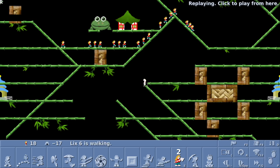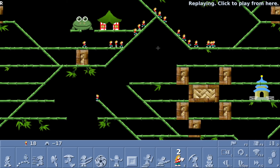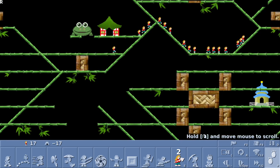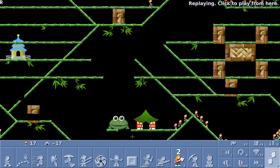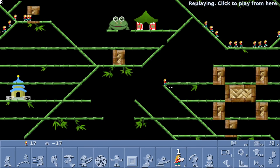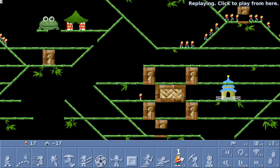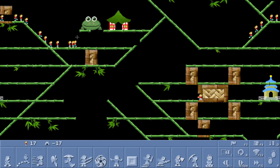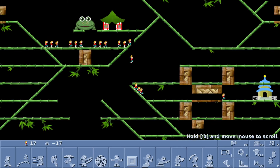We need to bash here in order to create an opening so that a lix can go through and bash to get to the exit. The lix that went on the bash went over and fell down and splatted. So the last lix here — I use her to bash. Because of the opening, now she gets to go through, and then because she's so far ahead of the others, I bash through the last obstacle to reach the exit. And that's it.